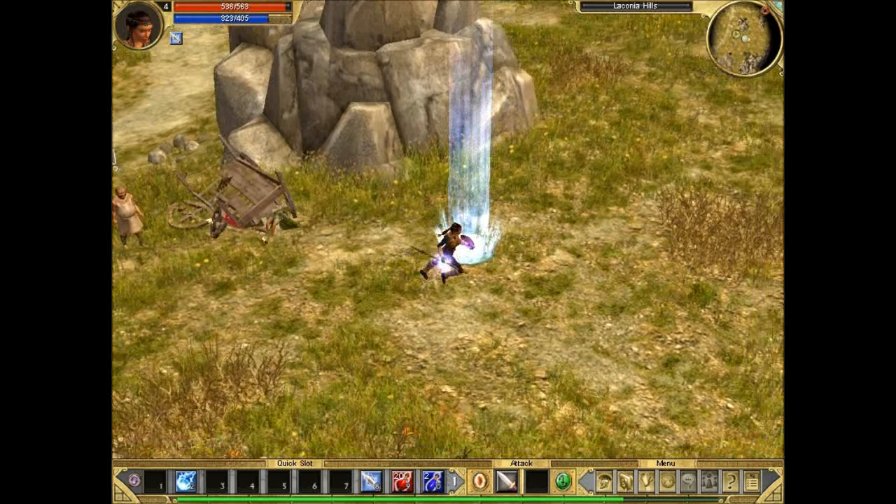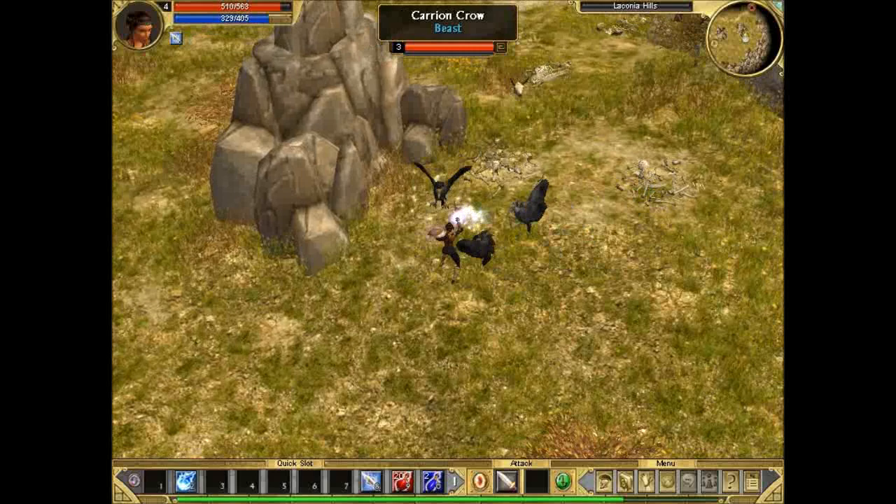If you didn't know, you can portal back to any town by pressing L and this mini portal will come out, so you can go whenever you need to restock on stuff.